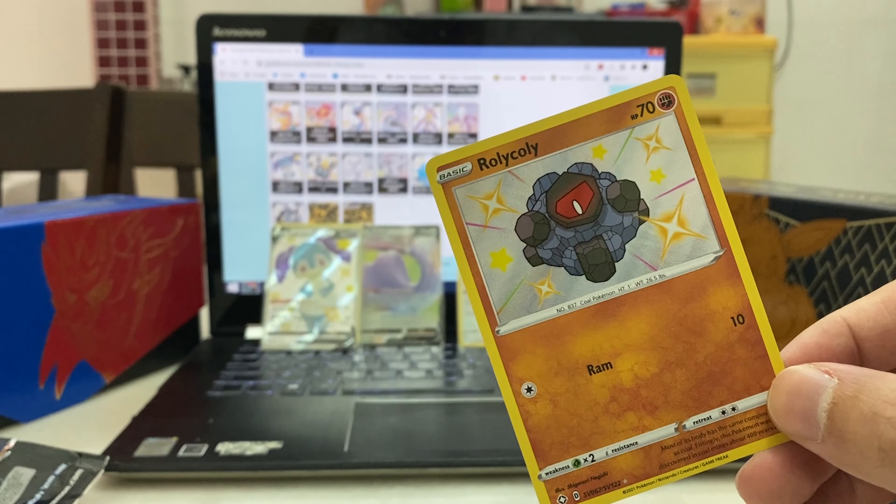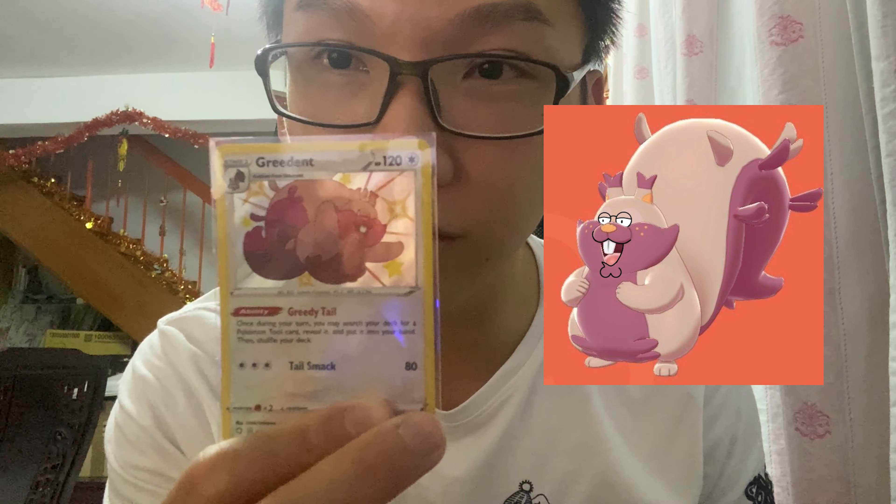Final recap of everything we pulled today: Luxray holo, Indeedy holo, Ditto V, two baby shinies — Greedent and Rolycoly — and our main pull is the Indeedy V. Overall, we didn't really get the best pulls from this ETB box. If you think I won the pack battle, comment below 'TKA won'. If you think Joshua won, go watch his video and see his pulls!